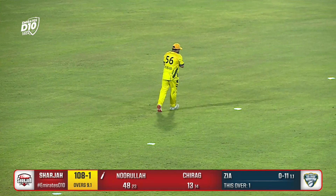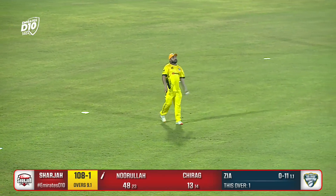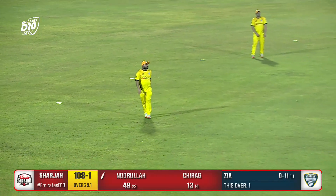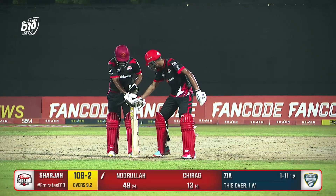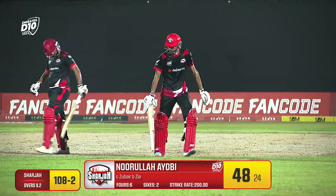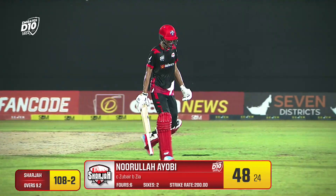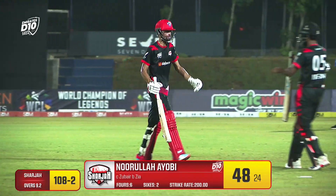He's gone straight up extra cover — and taken! Disappointment for Nurula Yubi, he played so well, just one hit away from a fifty, and he's holed out. Wide of off stump, slower in pace, and that top edge — nicely pouched there by Zubair. The left-arm orthodox spinner takes the catch. But Nurula Yubi has played a very impressive knock, striking at 200 with two sixes and six fours — he goes for 48. It's 108 for two.